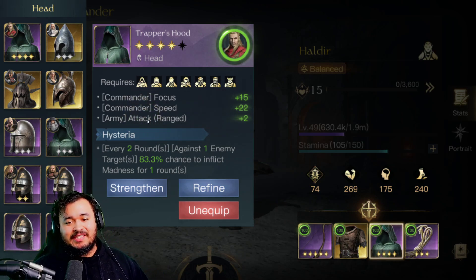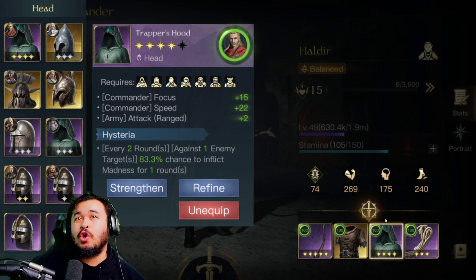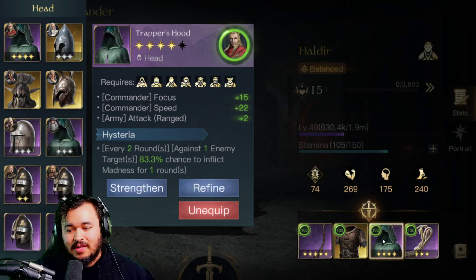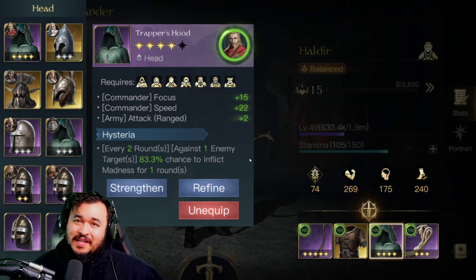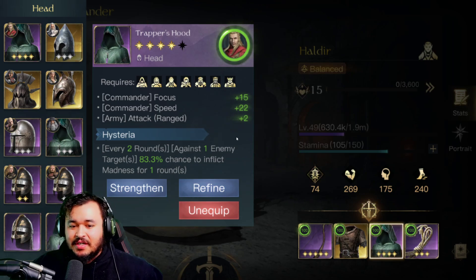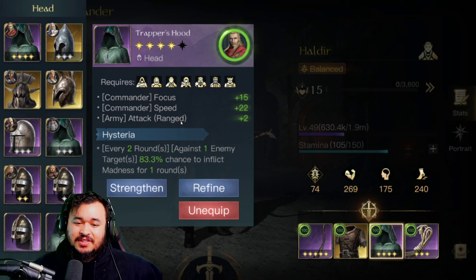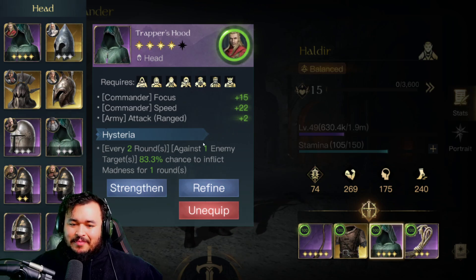Trapper's Hood is next because it gives us plus two attack for all ranged units. It's plus six attack total now — that's a whole six added onto minimum and maximum damage, and then the 9% percentage on top of that. So we're going all in on damage right here. This is why I say he's a glass cannon — you want to invest in damage. You have those small sustainability skills selected, but bread and butter once again is the damage; we want to stack that as high as we can. I also have Hysteria, so every two rounds someone goes into madness with a potential to attack their own units and make a whole fiasco of themselves.